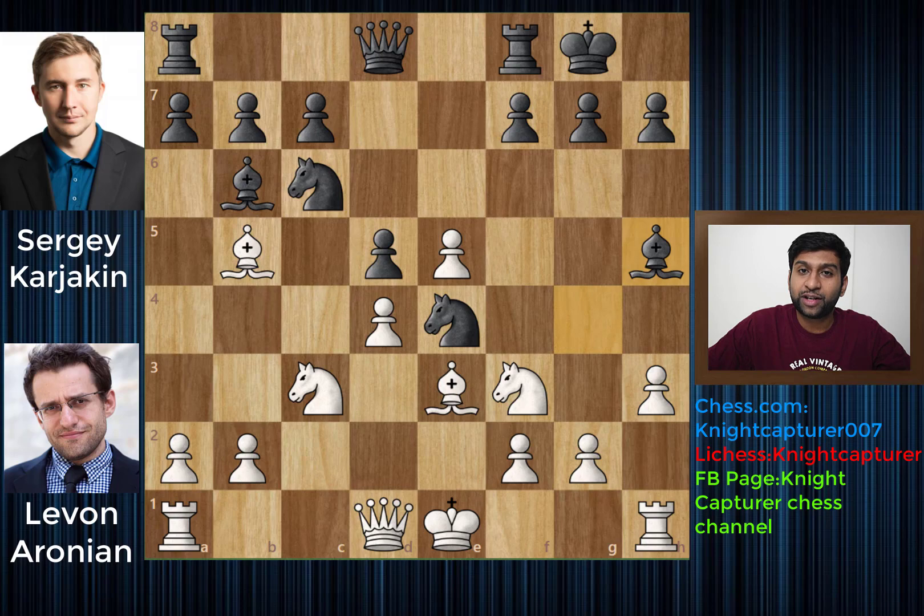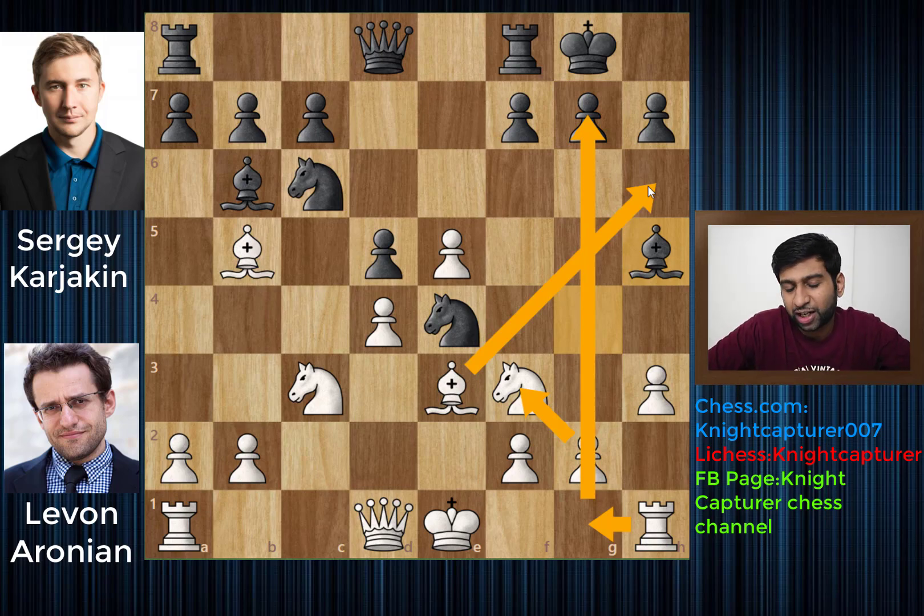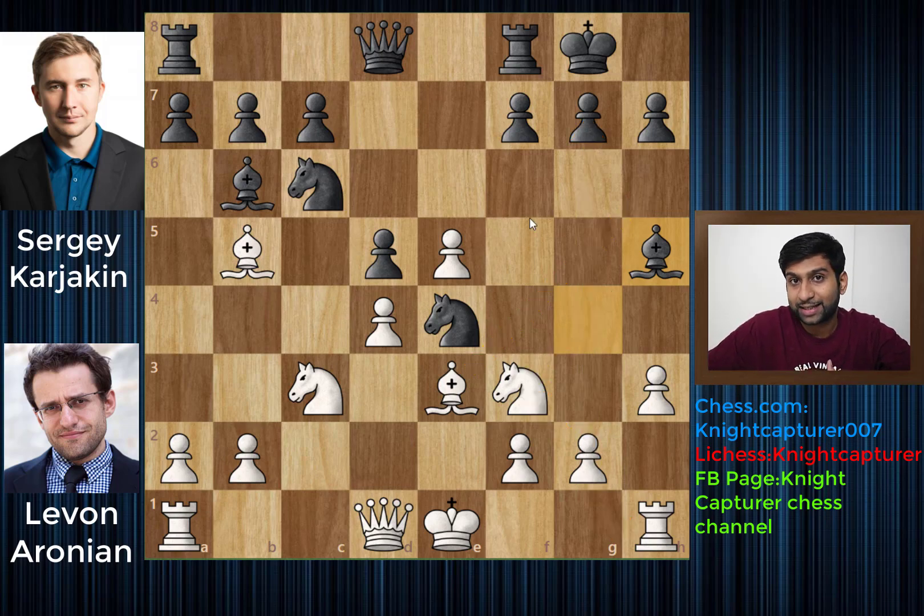We have Bishop to h5, retreating with the Bishop. If you capture with the g pawn, Black has already castled and White has not castled, so he can castle either side. And if this g pawn is not on the g file, you get a semi-open g file, you can put your rook there, control the g file, put some pressure on the backward pawn, and create some amazing play. That's exactly what Sergey analyzed, and he just moved his Bishop back to h5.